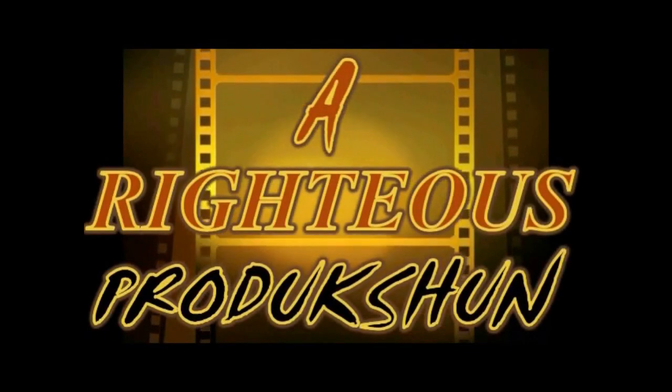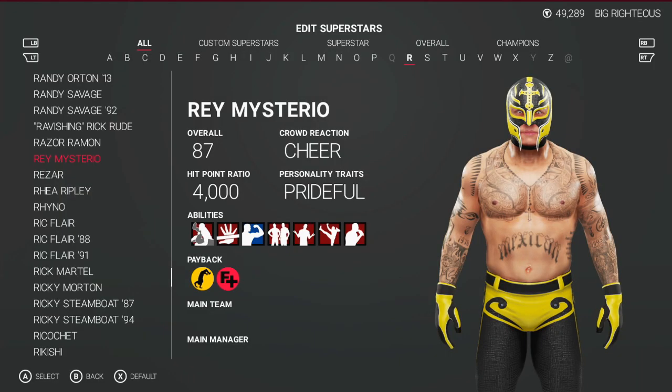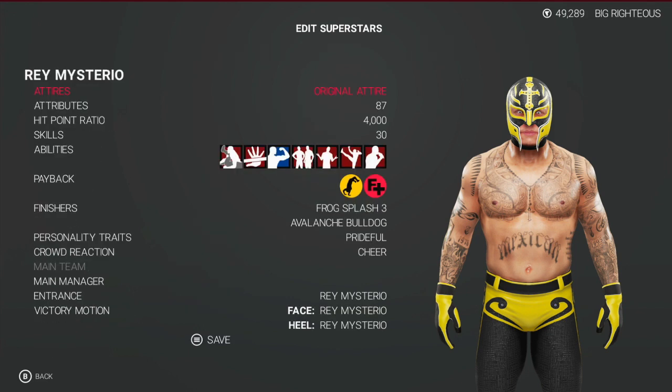Alright fam, up next in the WWE 2K19 superstar settings we got the legendary, absolutely completely and totally Rey Mysterio. Now these superstar settings are built for my Rey Mysterio, for this moveset. Now if you want to go super ultra current Ray, older Ray, then you're gonna put some things down because he's a little older, a little slower — but for me, this is complete and total Ray.